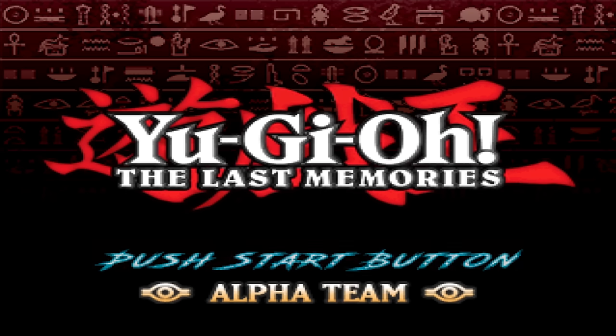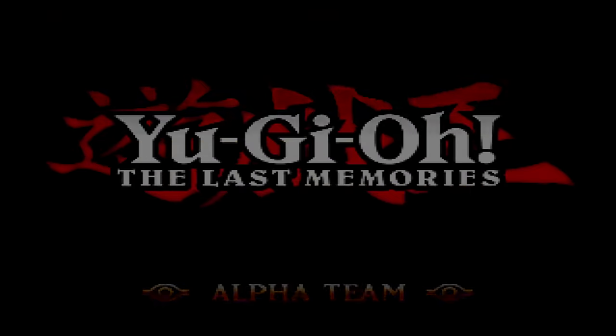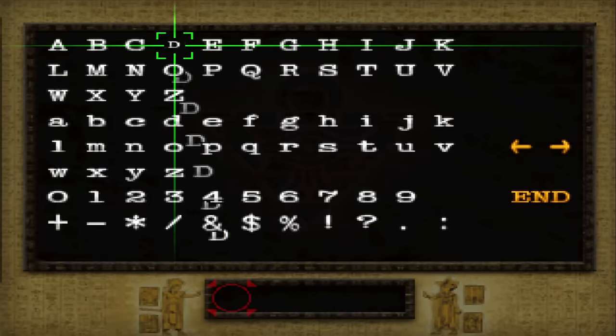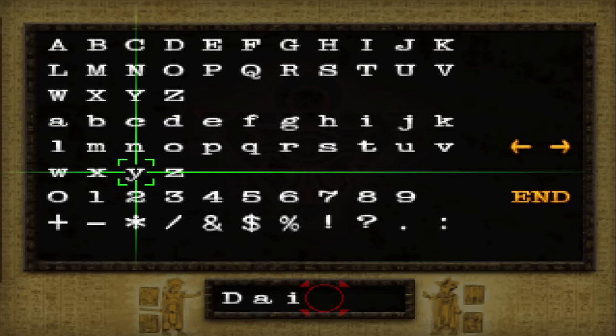The first mod to explore is Yu-Gi-Oh! The Last Memories, a relatively newer mod that's become quite popular in the community, and it's easy to see why from the title screen alone. When a mod reworks the logo and even the menus and it looks this clean, that just screams quality and polish to me. It's evident a lot of love and attention to detail went into this one.